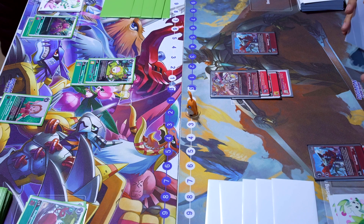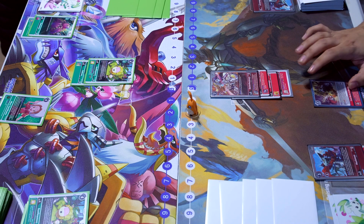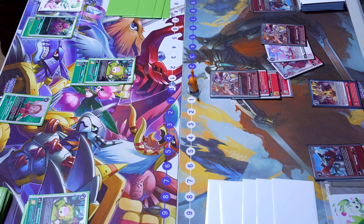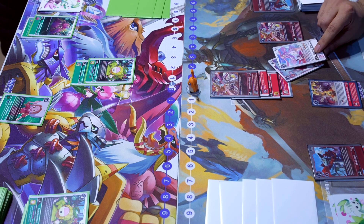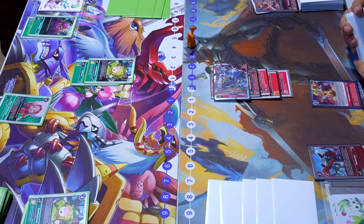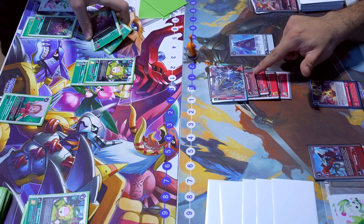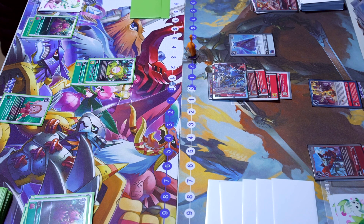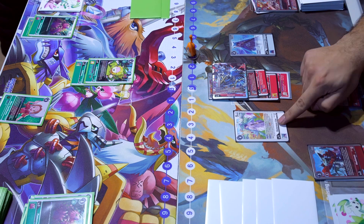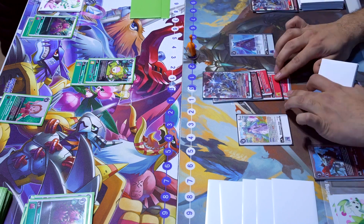Brother Juan digivolves to that Huckmon in the back, goes for security with the other one but it's going to die in security. He plays From Master to Disciple to look at the top three, grabbing the Cistermon Block to his hand with the rest going to trash. He digivolves into Blitz Jesmon which swings for two checks and allows him to play a Cistermon from hand — the Cistermon Seal — giving him extra memory and 2k DP. The Savior Huck activates, letting him play another Cistermon Seal from the structure deck, which gets him the Bio Huck to hand, sends the rest to trash, and gives him Reboot.